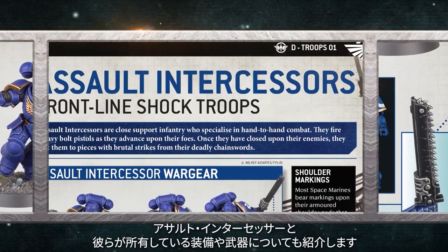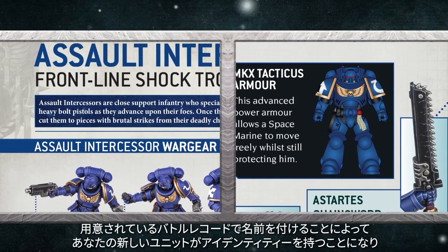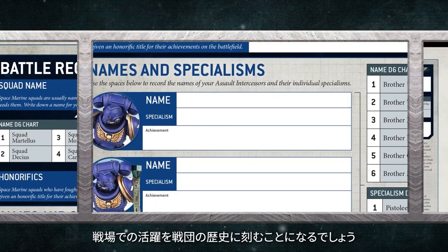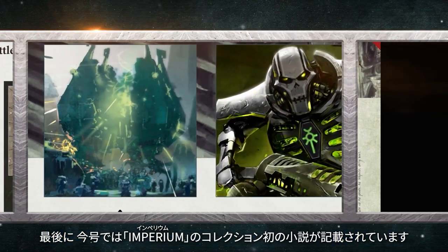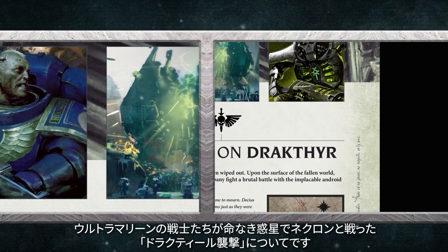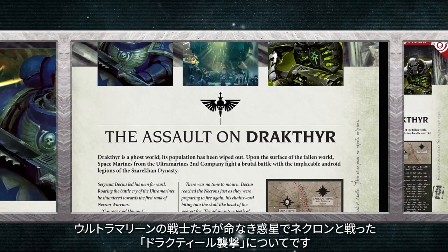You'll also get a profile for your new Assault Intercessors and their war gear and weapons. You'll be able to give your new units some character with a battle record that'll allow you to name them and ensure their deeds on the battlefield become legends in the annals of their chapter. Finally, this issue includes the first short story of the Imperium collection, telling the tale of the Assault on Dracthyr, where the warriors of the Ultramarines battled the Necrons on a world scoured of all human life.